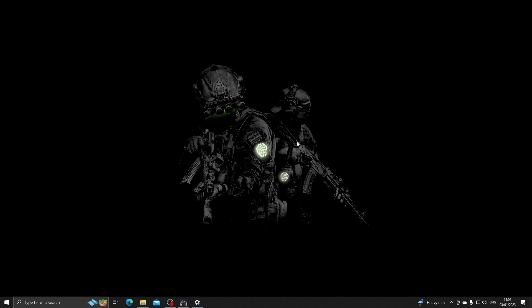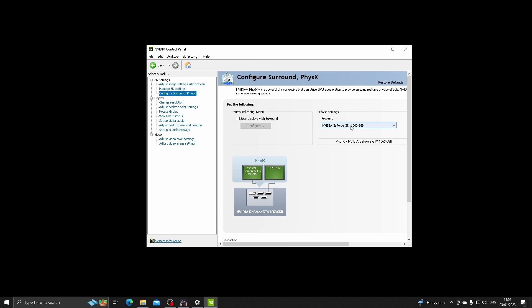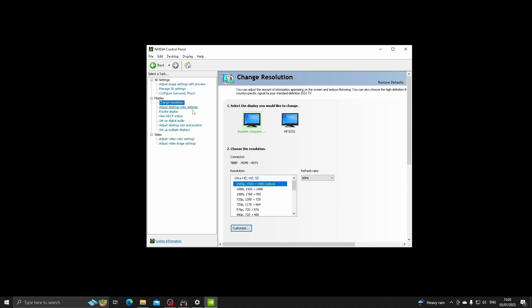Next, open the NVIDIA Control Panel. Under 'Adjust image settings with preview', select 'Use my preference' and move the slider to Performance, then hit Apply. Before going to Manage 3D Settings, go to 'Configure Surround' and make sure your processor is set to your graphics card. Then go to 'Change Resolution' and make sure your resolution and refresh rate are set to match your monitor.